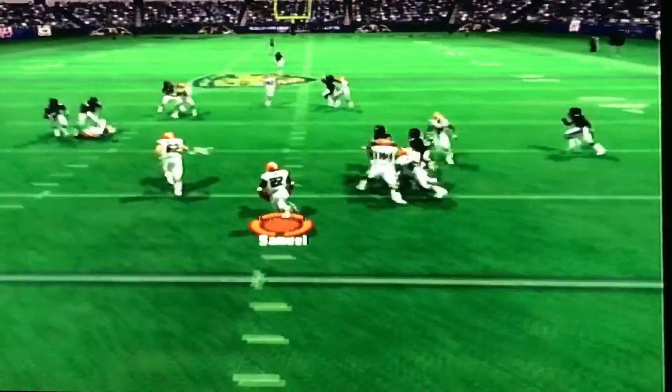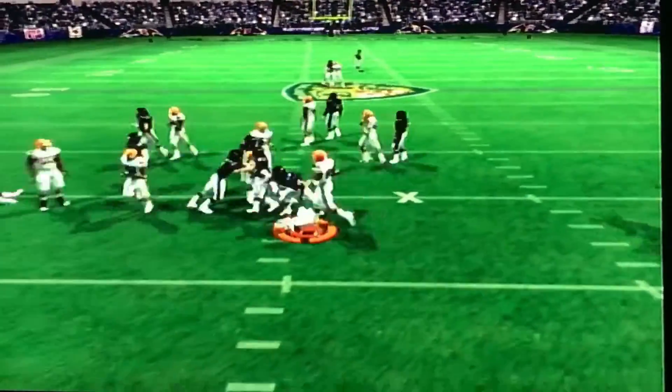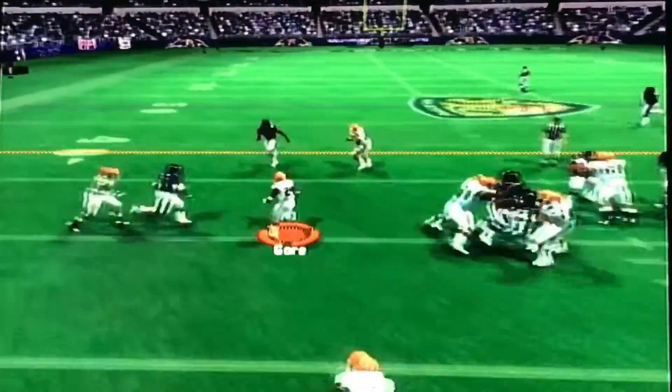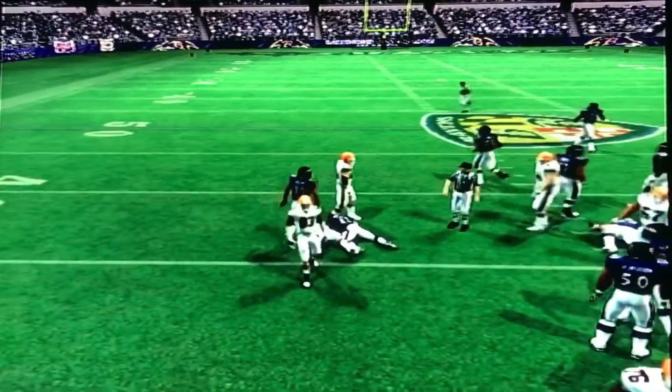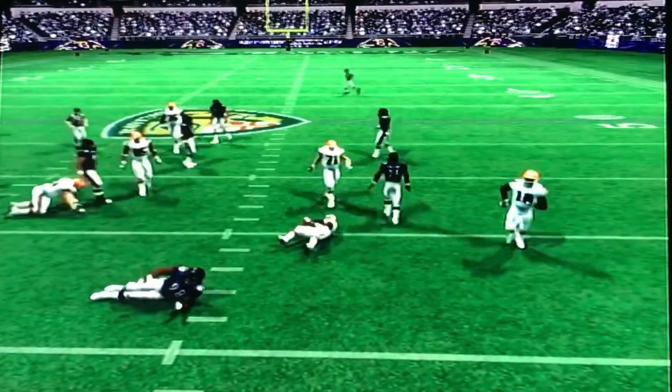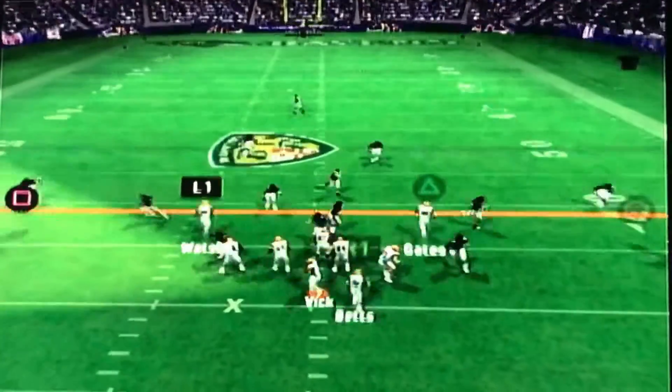We're going to get the ball to start the game. Asante Samuel on the kickoff return gets us up to about the 30-yard line. We sent Watson in motion — that was an accident. Gore gets a six-yard gain. Second down and four, Frank Gore tries to bounce it but we can't hold our block on the edge.